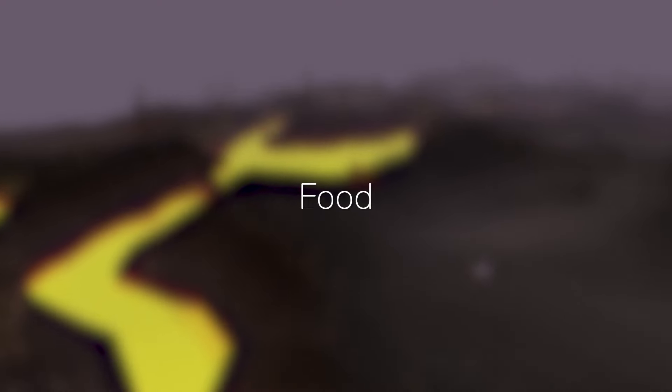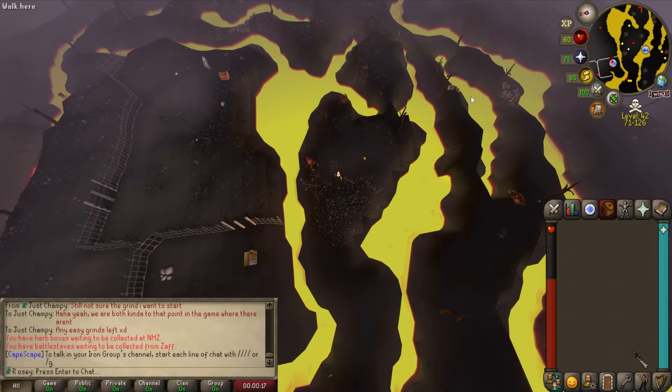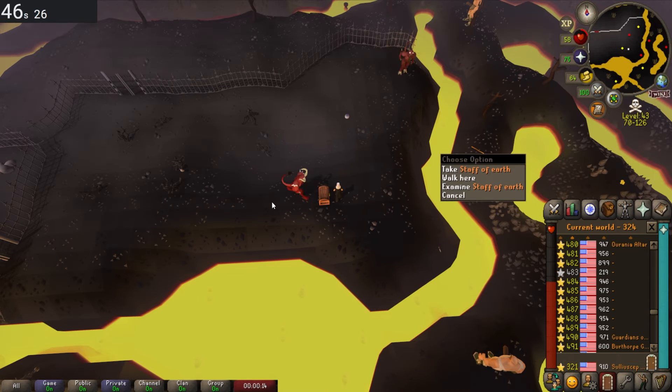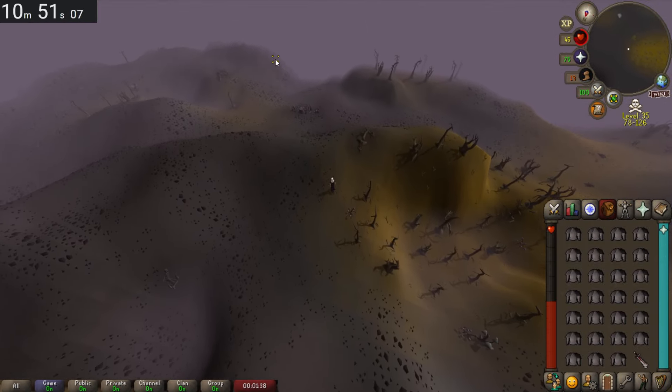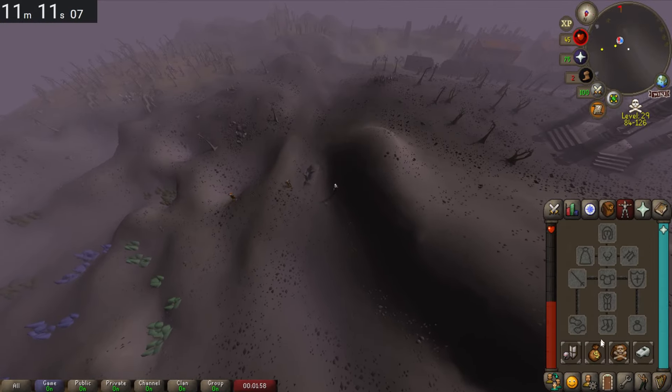Up next is picking up steel plate bodies in the wilderness, which has no requirements — though I recommend bringing food if you're a lower level. Head to the lava maze, pick up a full inventory of steel plate bodies, then head back to the Ferrox Enclave and bank them, and repeat. Assuming no teleport or high alch, I'm simply running and banking everything. I ended up getting 101k GP an hour. I had really negative expectations just because it's in the wilderness, but it's far better than the previous two item spawn methods. I didn't really see any PKers, though there were a ton of worlds with no plate bodies, so I don't think you could stay here for long periods of time.